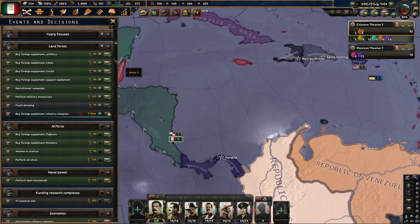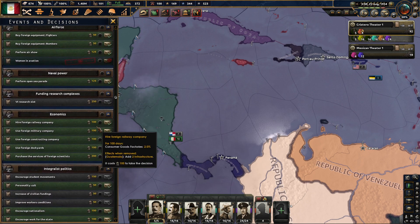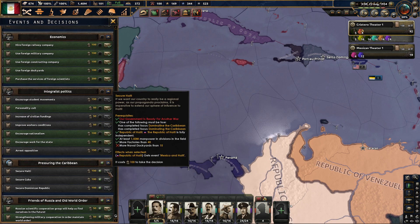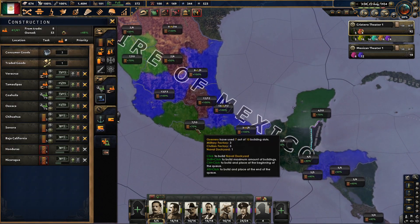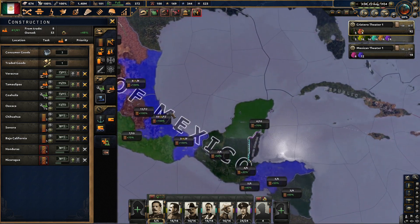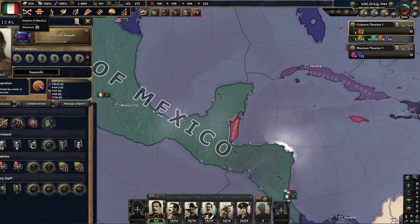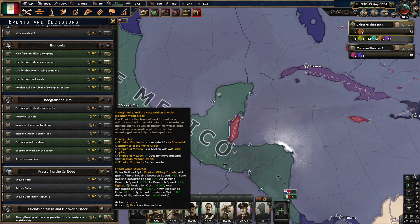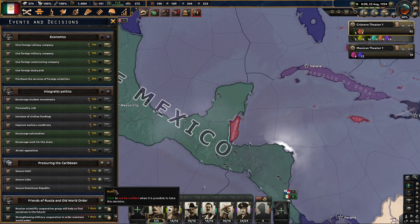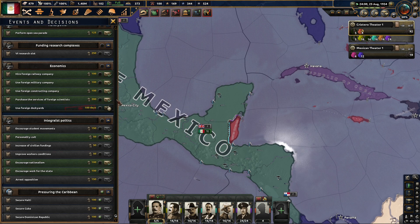Let's take a look at these pressuring the Caribbean focuses. Let's have women be pilots — why not? Integralist policies — pressuring the Caribbean. To do this we want our country to be a regional power. It is imperative to extend our sphere of influence, but we need naval dockyards. So the Caribbean stuff is going to have to wait. Russian military experts just give me a bunch of bonuses everywhere — let's definitely take both of those. Use foreign dockyards — add an off-map one, let's do that.